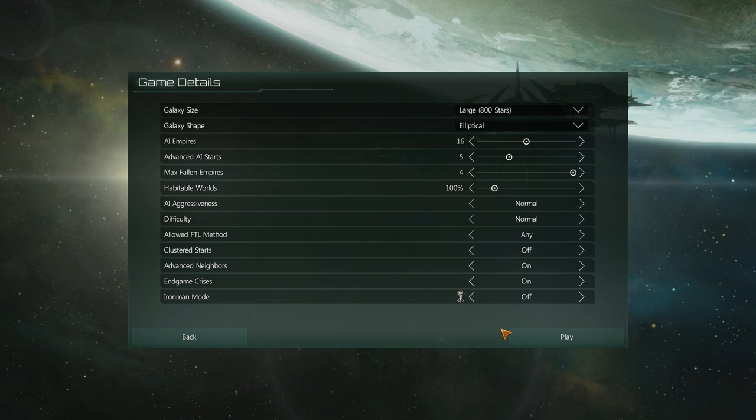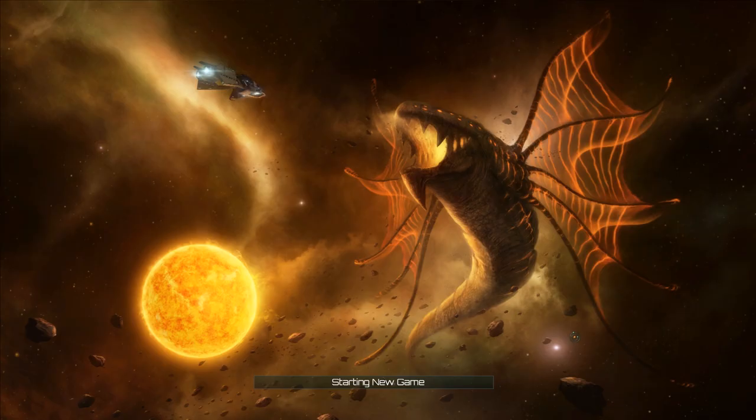One of the things that's been added with Fallen Empires, I believe from the expansion, is War in Heaven. So certain Fallen Empires might actually go to war with each other, which is why I want quite a few of them.